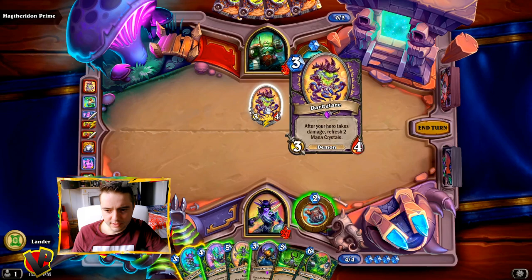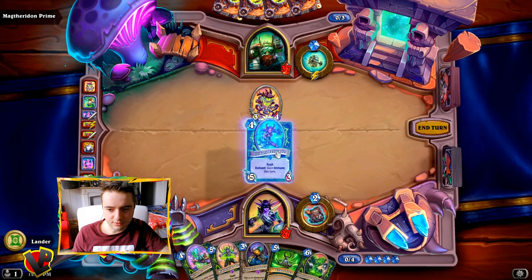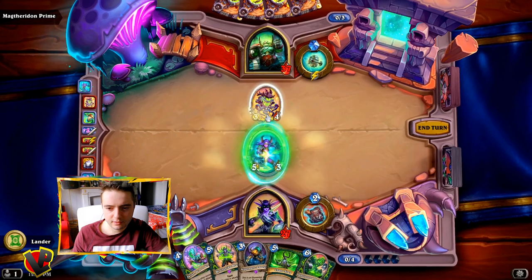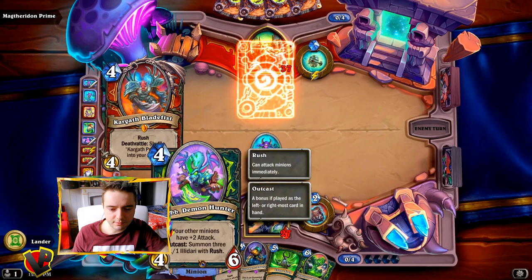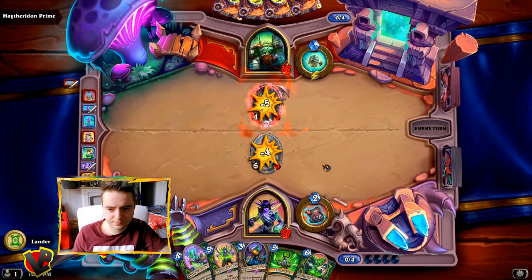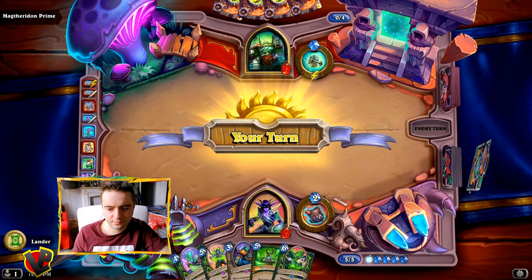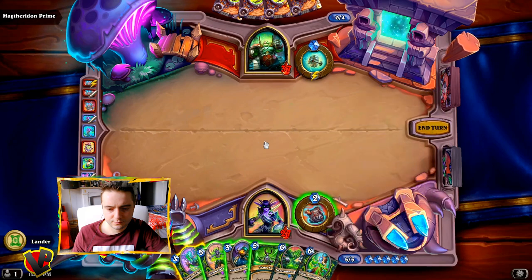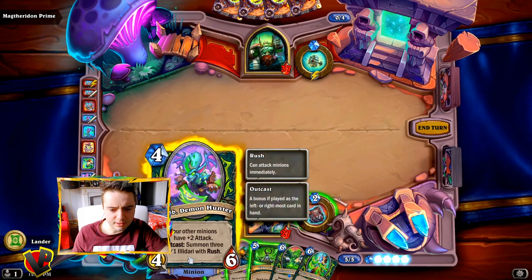What's that? After your hero takes damage, refresh 2 mana crystals. Okay, so let's play Illidari. Next turn we can play Sklyb with its outcast effect as well — equip a random weapon and add 3 more to your hand. So it's about weapons now. No more Shaman cards. Let's play Sklyb now.